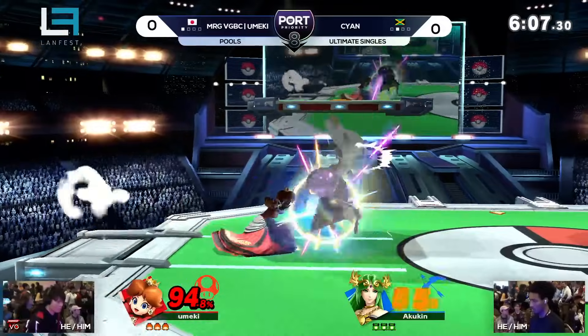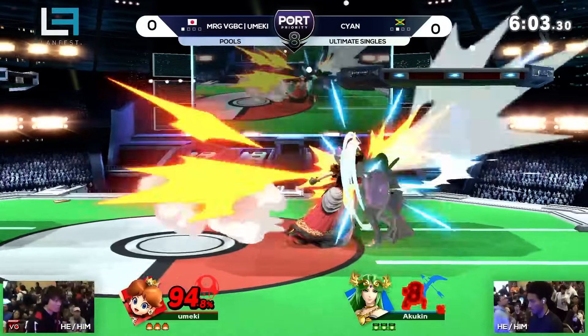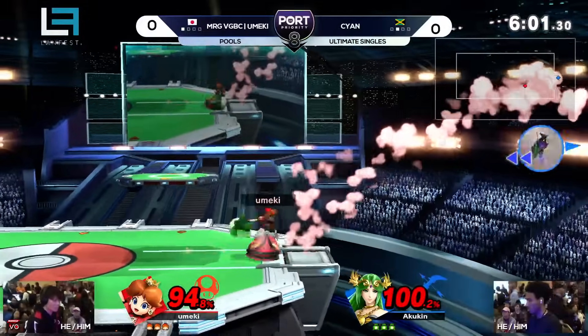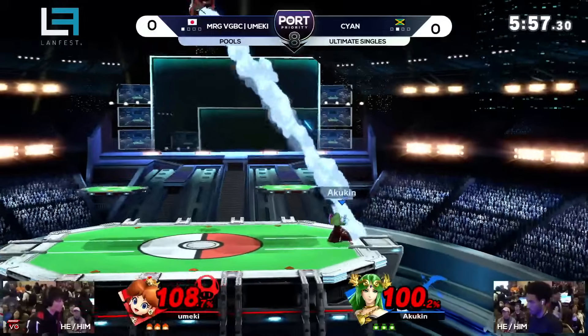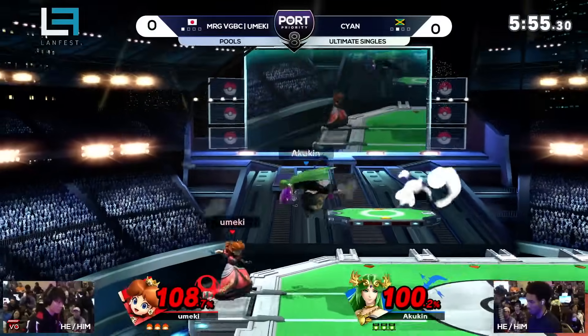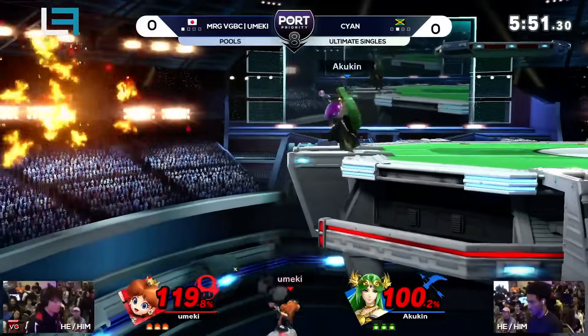I'm fascinated by the fact that you said three different moves are safe, and immediately after that Cyan connected all of them. So I think if you wanted Cyan to win, you could just go 'forward air is safe, forward air is really safe.' If he drops a couple more forward airs, it'll keep you way safe. Like, that's just... Anyway.